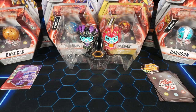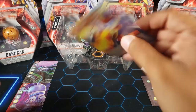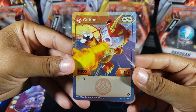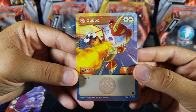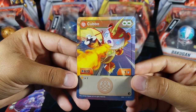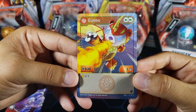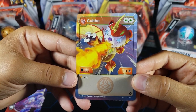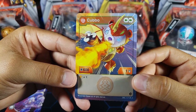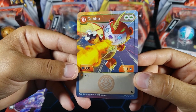Now let's take a look at the character cards. First we have Pyrus Cubbo — in this case it is Dragonoid Cubbo: double green fist, 600 B power, one attack. These usually have abilities that are kind of funny. This one has a shield — if you land on a shield you get double strike, but it does not carry shields. So yeah, it's kind of weak — very, very weak I would say.